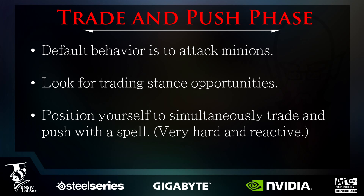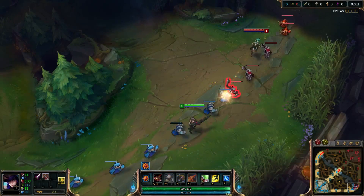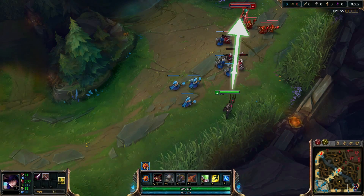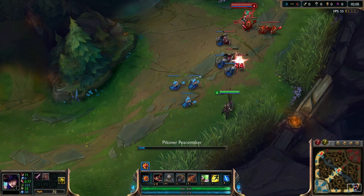In the trade and push phase your default behavior is to auto attack minions. While auto attacking minions you should also be looking for trading stance opportunities and positioning yourself in between attacks to use spells to simultaneously push the lane and harass. Let's look at an example of the trade and push phase by Nick, a challenger ADC. In this clip you can see both of us using every auto attack to get the wave pushing in our favor while simultaneously trying to line up Q to hit both the enemy and the minions.